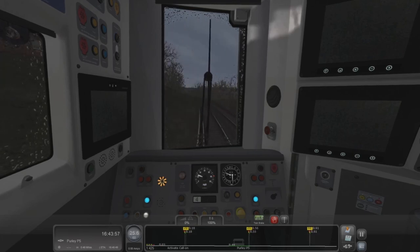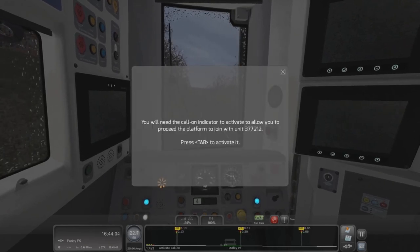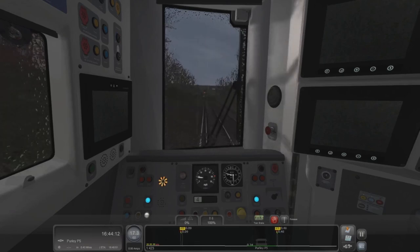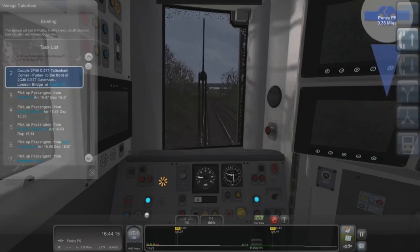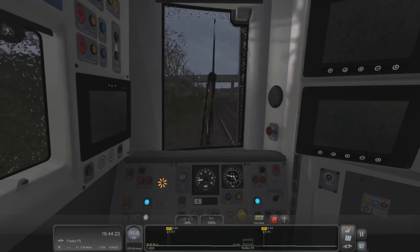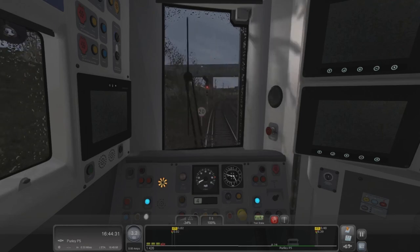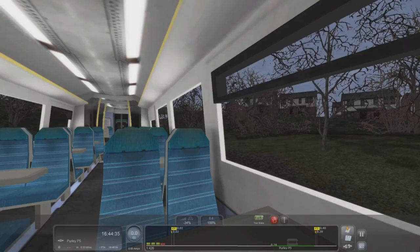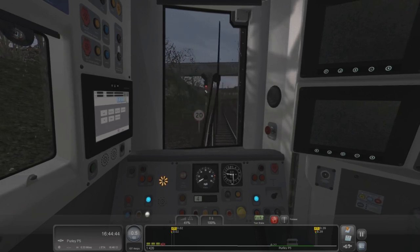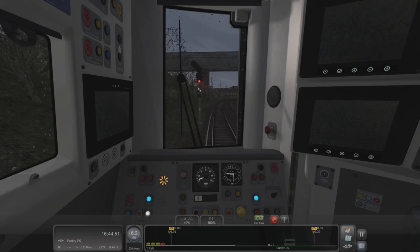We'll stop at the red light and press Tab, which contacts the signaler. Approved — we've got the calling-on signal. It says we can go, so let's go. And this is the Vintage Caterham scenario. Here we are — let's come to a stop, contact the signaler, and then proceed into Purley.